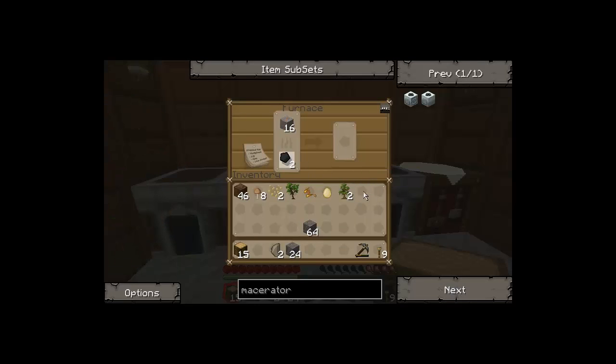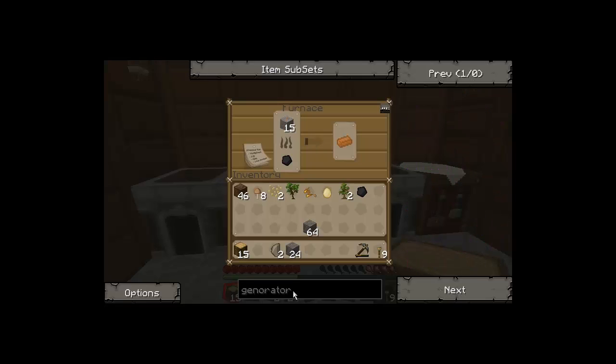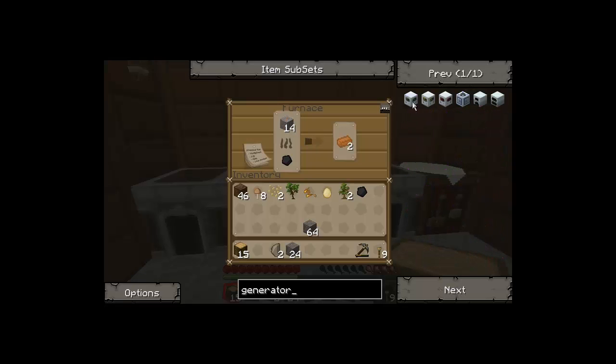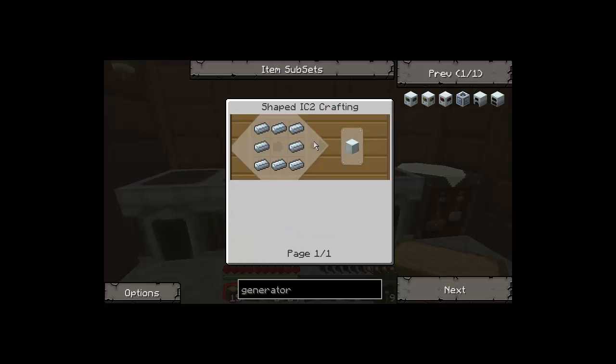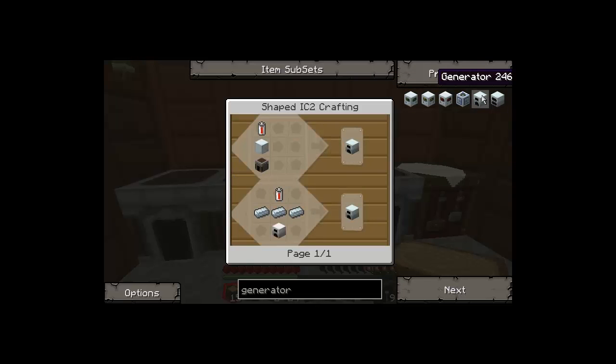Let's look it up. Engine generator. Here's the generator. Okay, we need either a furnace, a machine block, and an RE battery, or an iron furnace. You have to use the machine block way. So we need a furnace, a machine block, and an RE battery. The batteries are really easy to make. But I'm gonna have to go on a journey to find rubber trees to do that. We can either have an iron furnace, which will take less iron. Oh, no, that's not an iron block, that's a machine block. Yeah, it will take a lot less iron. Because there's a new feature where you can make an iron furnace with only five iron.